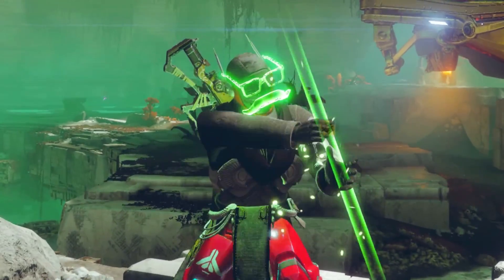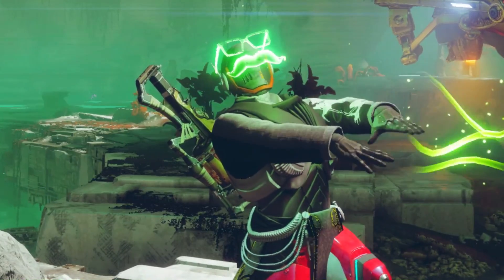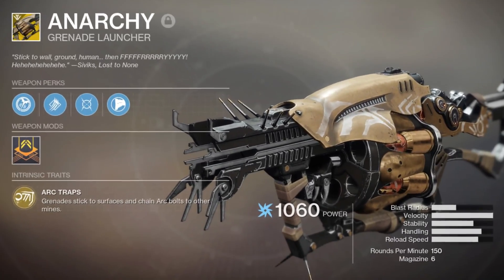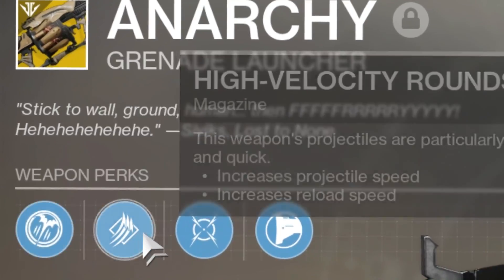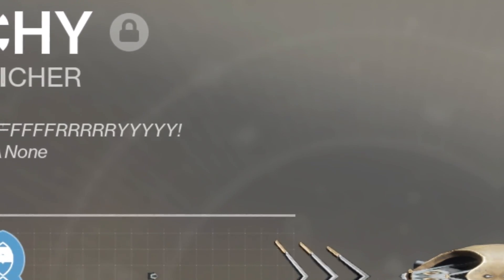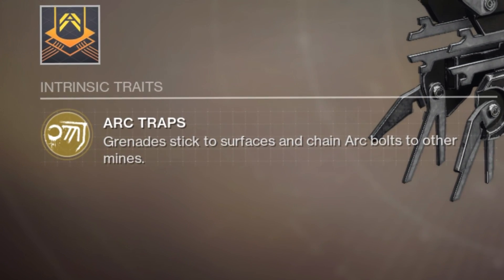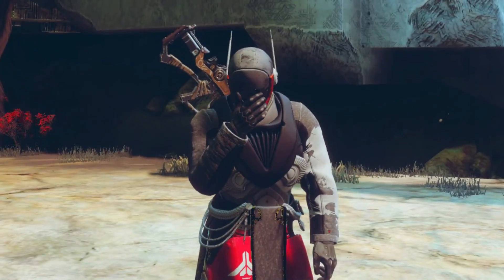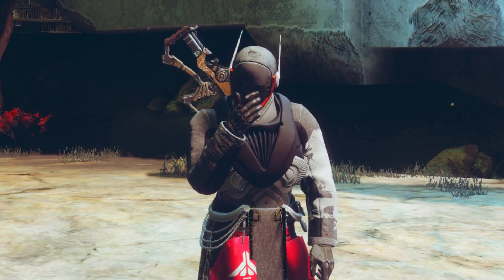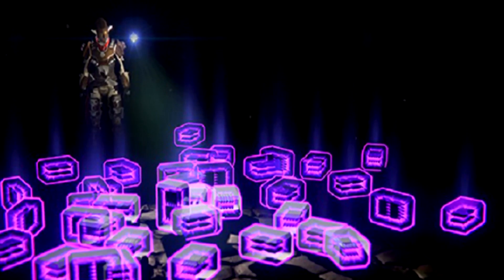Today's video is about the Anarchy, and for some reason I'm gonna try to actually use it in PvP. If you don't know the perks: it has quick launch, high velocity rounds, moving target, and composite stock. The exotic perk is arc traps — grenades stick to surfaces and chain arc bolts to other mines. It's gonna be difficult because for the first time in forever I have to actually consciously be aware of where heavy ammo is spawning.